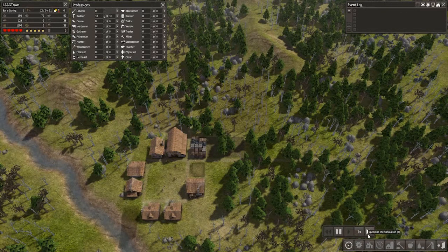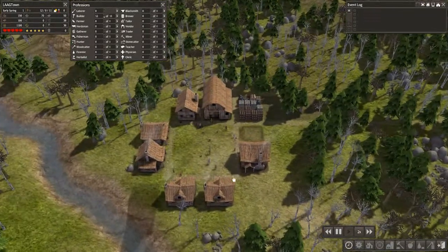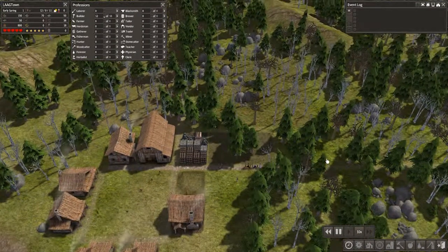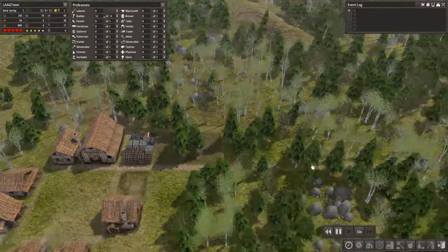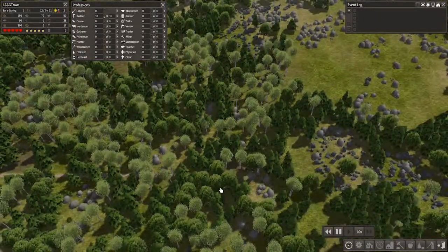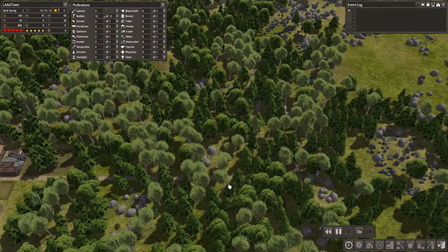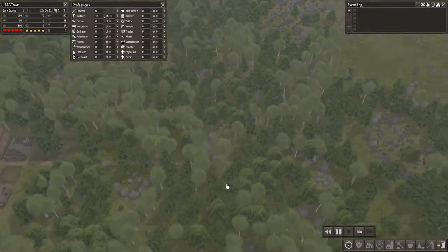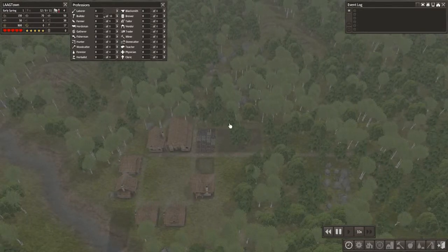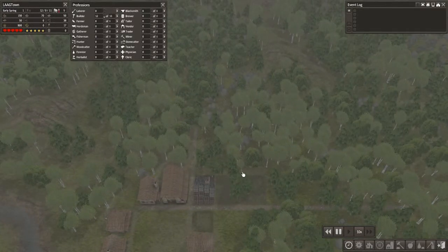Let's get everyone building and speed up time. We'll zoom in a bit so we can see our little guys going at it. I like to play at ten times speed because it makes life so much easier, and once you've had a bit of practice it's not too hard. And as you can tell, it's early spring and the rains are here.